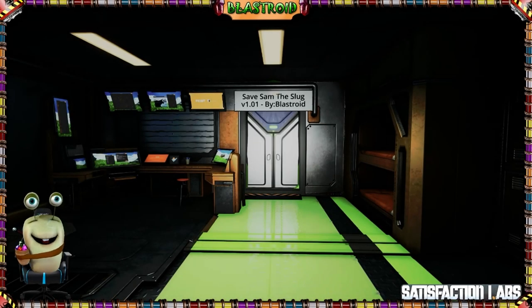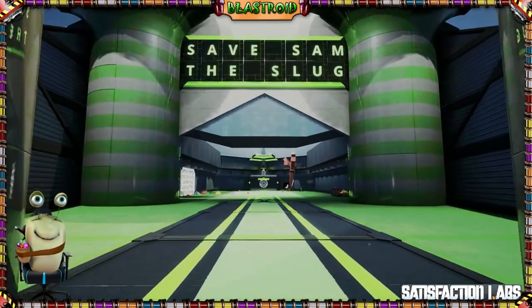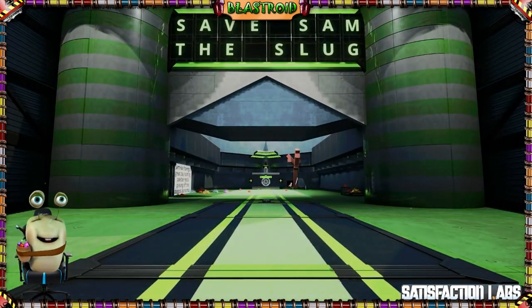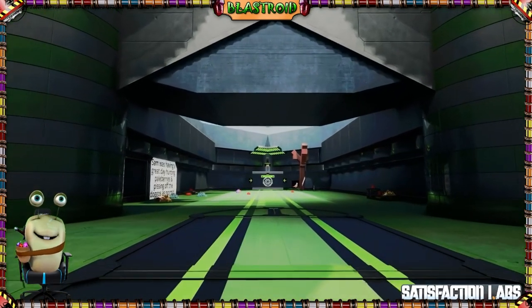Blaster is back with another download save for you. This one is called Save Sam the Slug. It's kind of a puzzle game with a story involved, an RPG maybe? It's just a different way of playing Satisfactory. Let's go ahead and take a look.